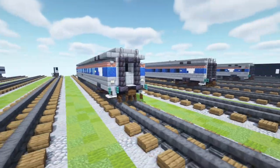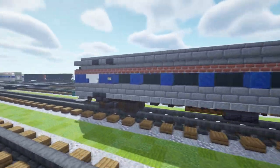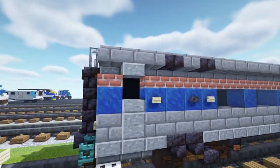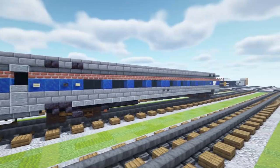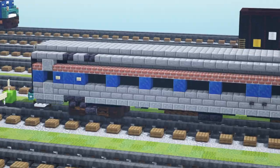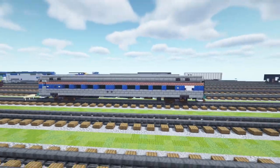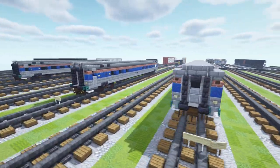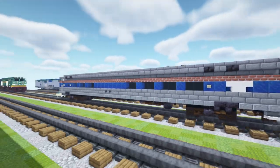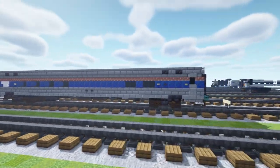One of them is a standard Amfleet 2 coach. Here's what it looks like on each side. The way it's different from an Amfleet 1 is that its door window is bigger and a bit taller. Also there's only one door for the whole car, while the Amfleet 1 has a smaller window on both ends. In this video we're just making Amfleet 2 because that's what's on the Amtrak Crescent. The other car is the Amtrak Cafe car, and here's what it looks like on both sides.